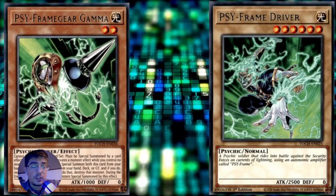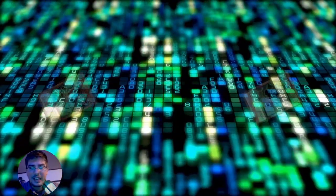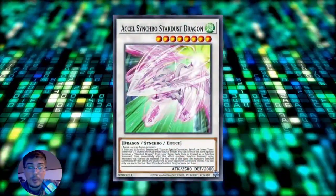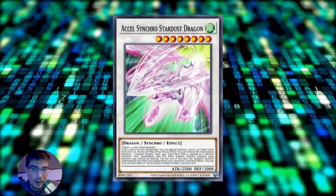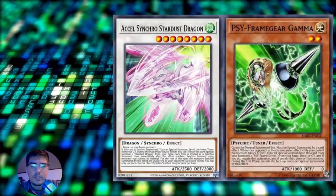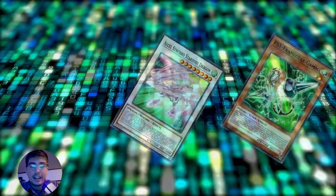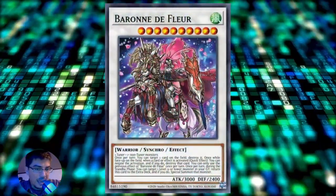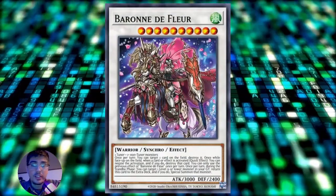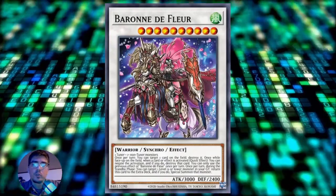On the other hand, if you see Gamma - especially on your turn - you can do something like this: you use Sinful Spoils, your opponent uses Maxi C, you take both Gamma and Driver, negate the Maxi, and both guys come to the field. Then you synchro summon - Gamma is a tuner, by the way - into the Excel Synchro, Stardust Dragon, which brings back Gamma. Then with Gamma and Stardust Dragon you go into a Synchro 10, Baron de Fleur, which gives another negate on top of everything. Not only do you negate their hand trap, you get your combo off and have another negate. That's why Gamma is so powerful.